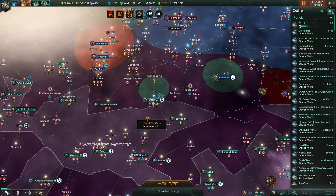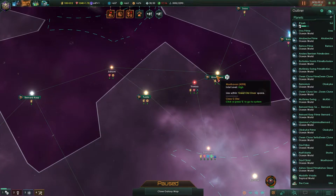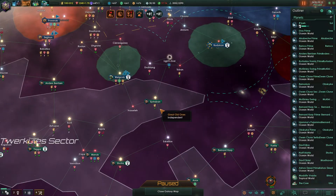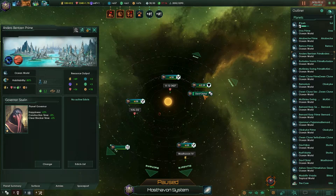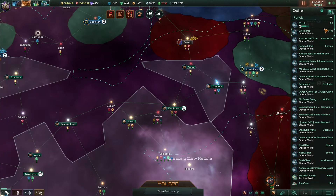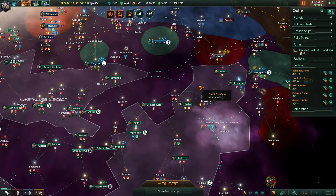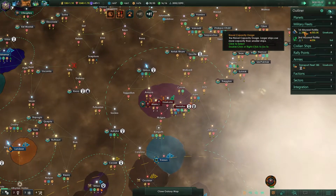Maybe we give away Anders Benson? Bernard Karp has three planets in one - that's amazing. Anders Benson makes 89.56, so maybe give away Moss Tabon instead. It'll make this sector look a lot prettier and I don't think it made much of a difference in our resource generation.